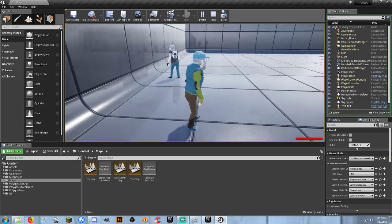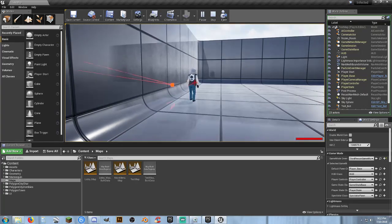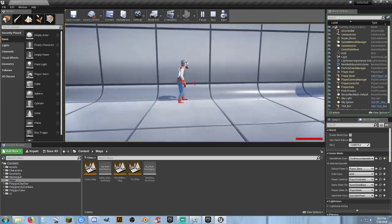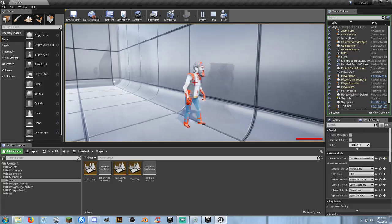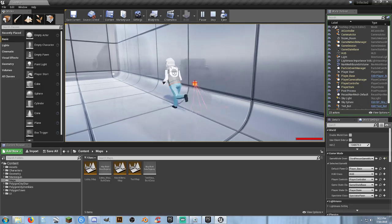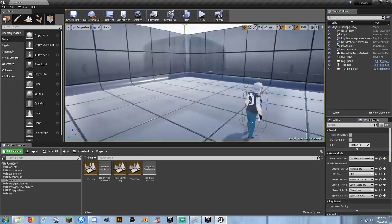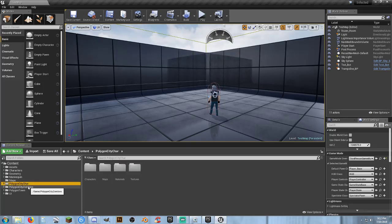We've got a non-infected character right there. Shoot him a few times, and he becomes infected. This was just a proof of concept — getting into where you can see that the characters change over from the normal to the infected, and back and forth.